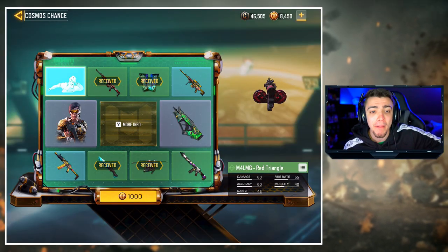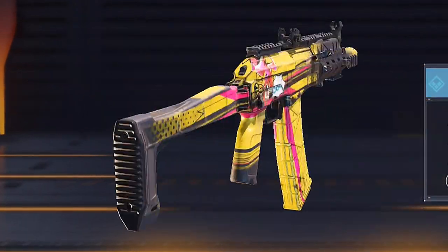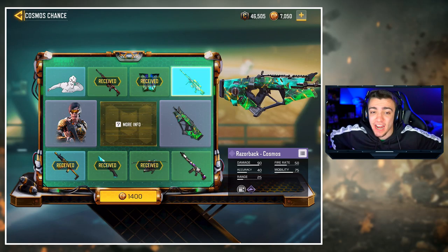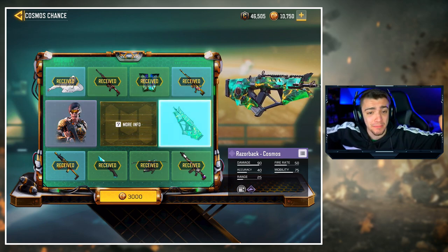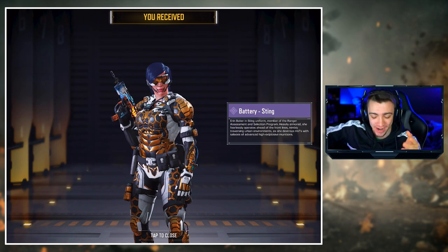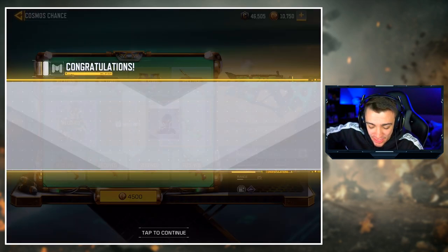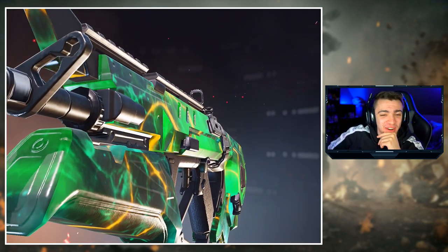Come on, Razorback... no, the damn knife. This skin actually looks pretty decent though, not gonna lie. We should be able to get it very soon, there's only a few more rewards left. Come on, Razorback, just give it to me... no. Of course my last reward in this thing would be the Razorback — so I'm guaranteed to get it right now.